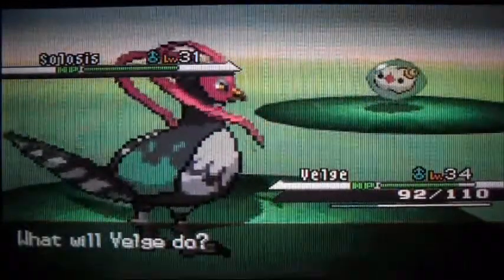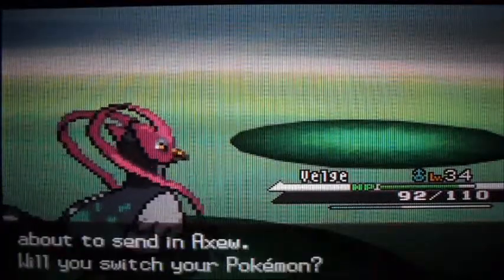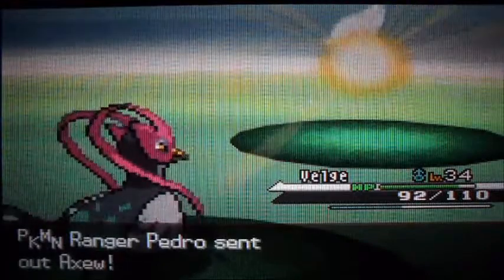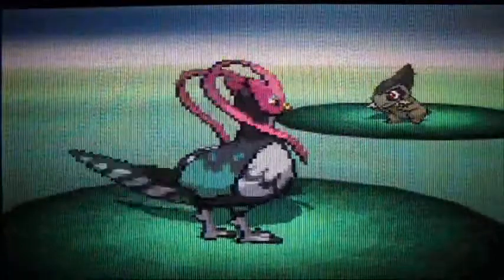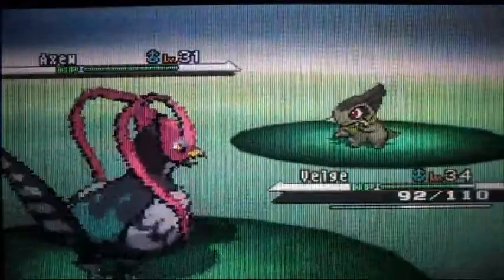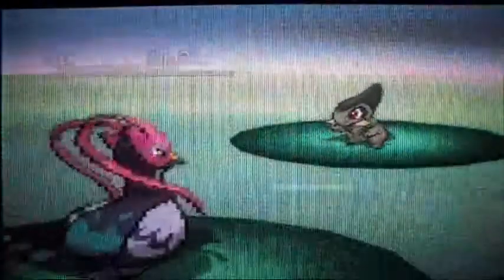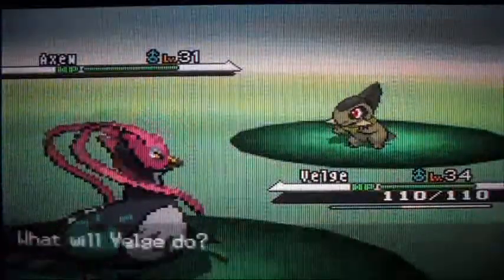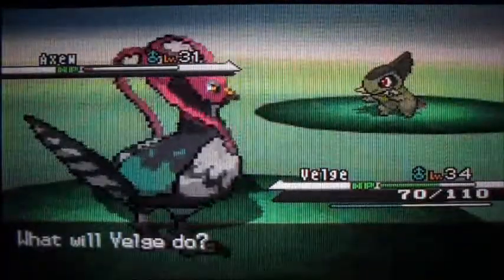Oh hey, look — it's a Psychic type. Wow, a critical hit! Axew is something we've never seen before — Axew is a Dragon type. I misclicked Roost there. Axew is a really good Dragon type but it evolves fairly late into Fraxure at level 38 and then evolves again into Haxorus at level 48. It's pretty dang good because it has Dragon Claw at level 31.